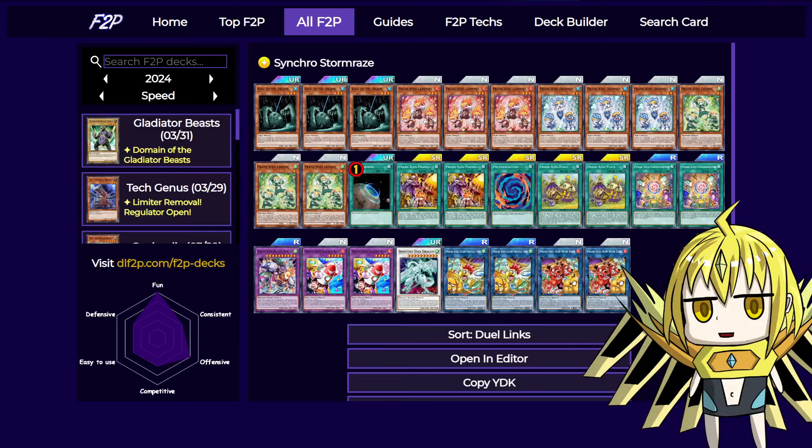Welcome to Deck Analysis and Testing. Today we're looking at Prank Kids. Prank Kids is a fusion-link hybrid deck that's not very consistent because we don't have the Link 1, but that's fine. All that matters is that it's very cheap.